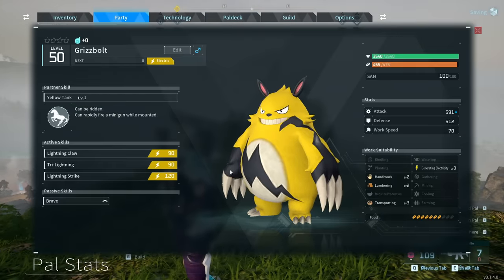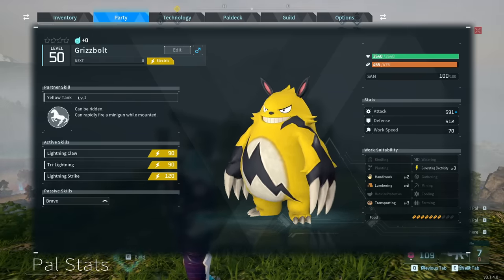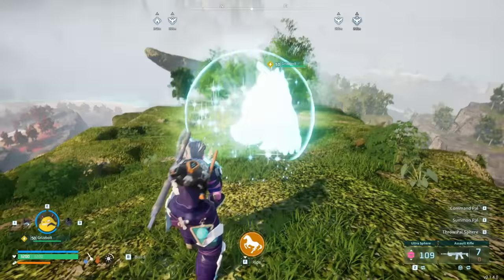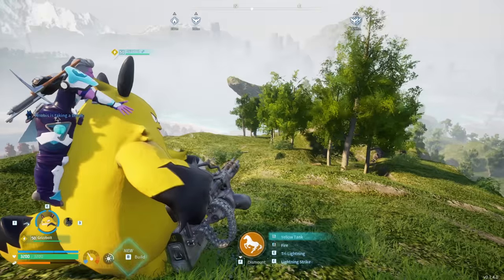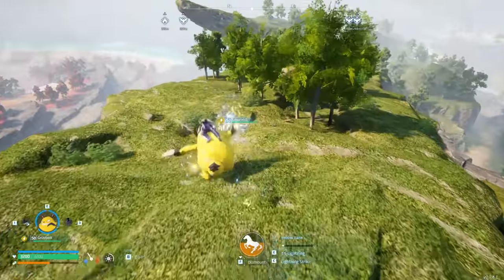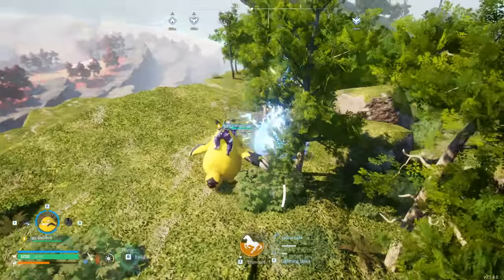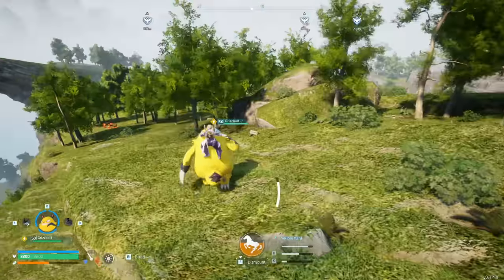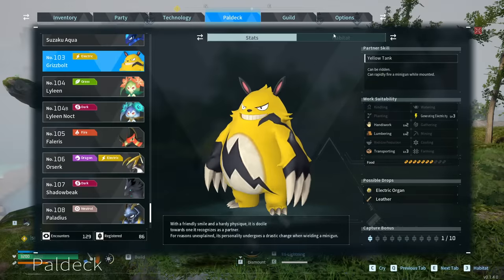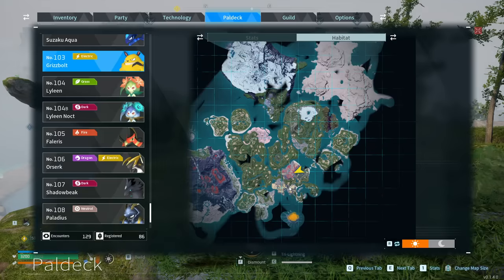For combat options, we definitely need to highlight Grisbolt, which is phenomenal — specifically for mounted combat. It's an electric type and a quite iconic Pal from the trailers. While mounted, you can aim in and pull out a ridiculous minigun and just go to town on targets. As an electric type, you can also call down lightning strikes on specific targets or AOE around itself to take out mobs in one go. It's a very good combat mount you can directly control. You'll need to go to the southern island to get it — not the most attainable, but well worth it.